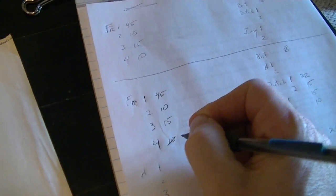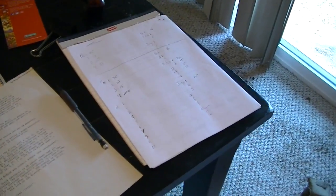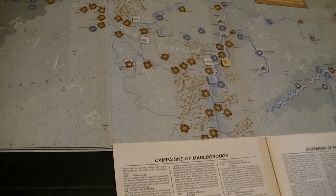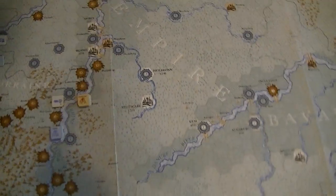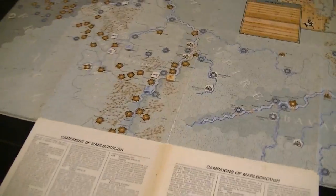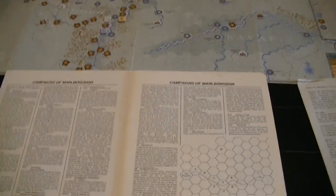I have to give up two strength points to take this. This is so beautifully done I kind of don't want to erase things. I'll put a flag here to remind me that I took this. And that's the French turn.